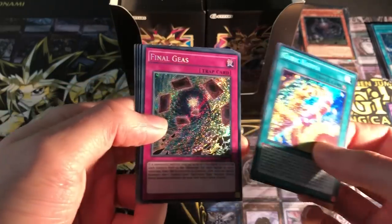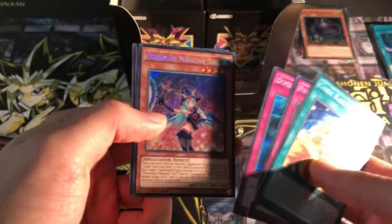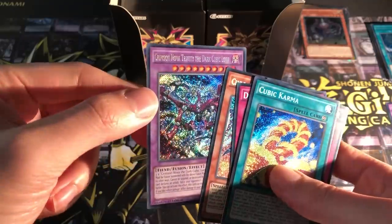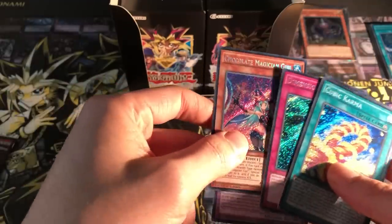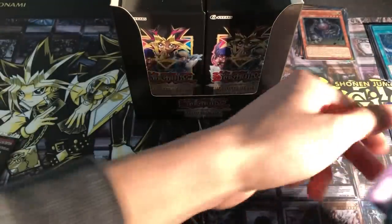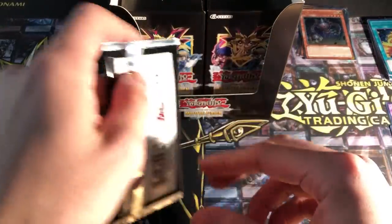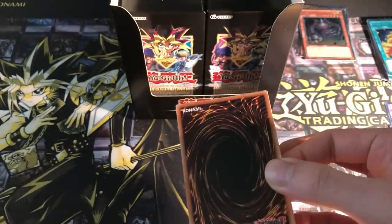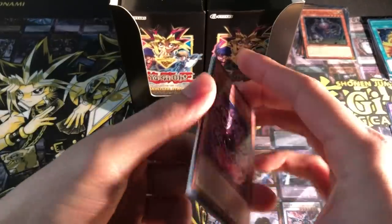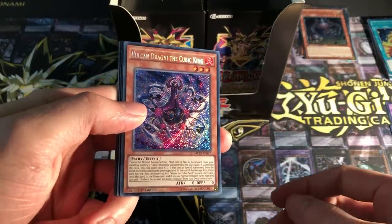Cubic Karma, Final Gears, Dimension Guardian, Chocolate Magician Girl Secret, and a Crimson Nova Trinity the Dark Cubic Lord. Chocolate Magician Girl — good card. I believe it's one of the more expensive cards. The thing is, a lot of these cards have a lot of prints so I don't know exactly what the values will be, but I assume secrets will hold a lot more value.